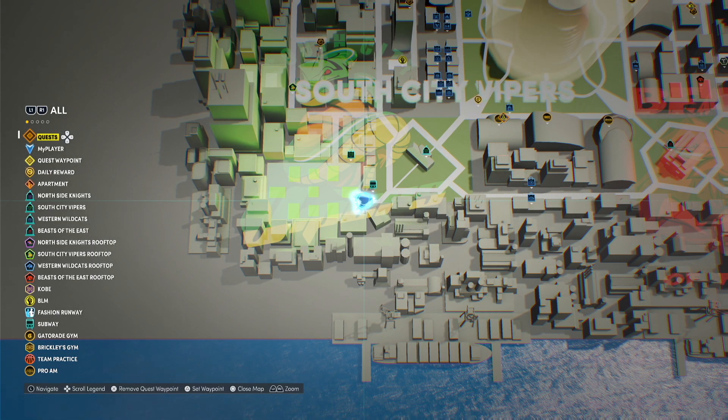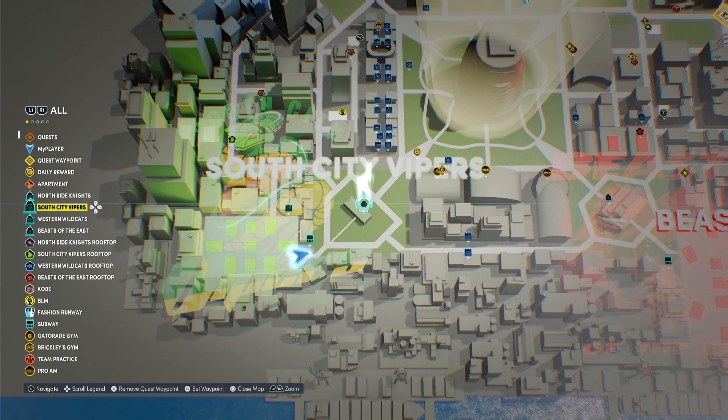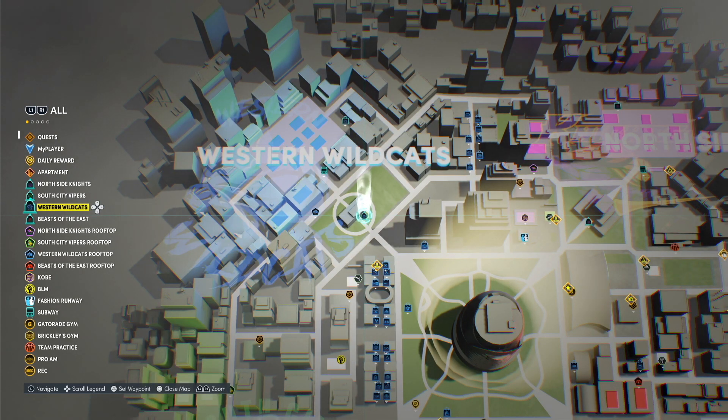What we're going to do first is pull up our map. On the left-hand side, you see we have a list of different points of interest, and if you look right under your apartment, you'll see the four affiliations in the game. What we're going to do is scroll down to whichever affiliation we want to join.